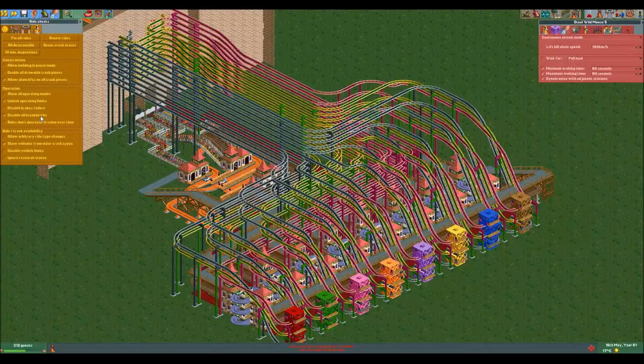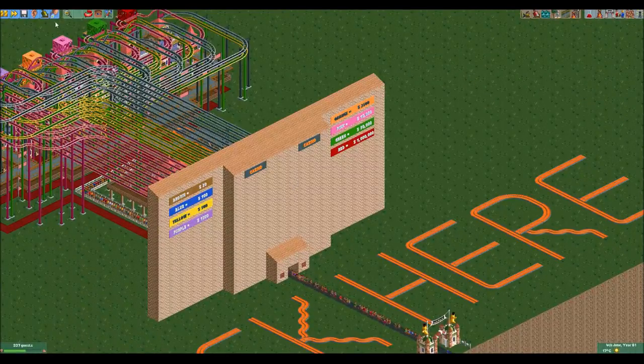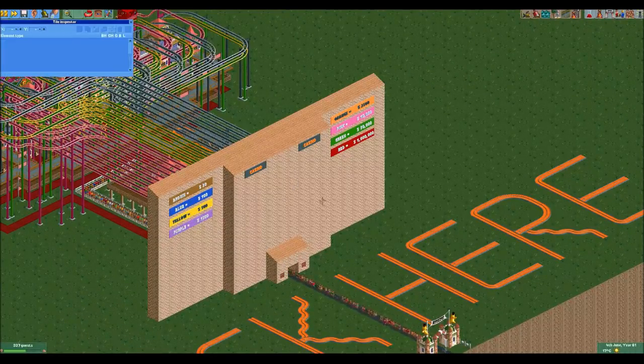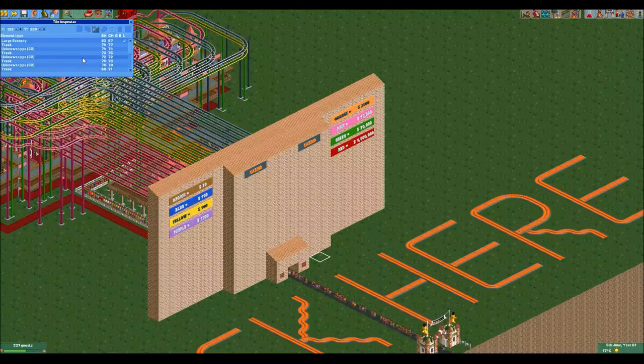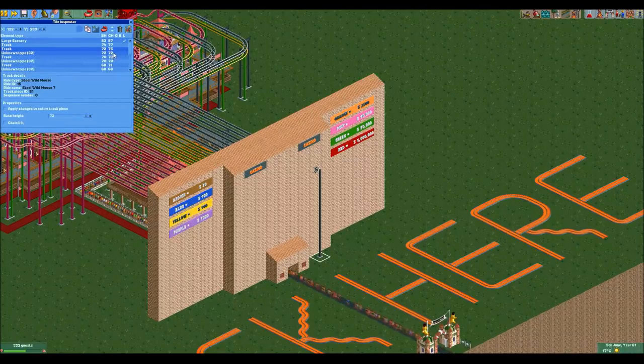After that we have 'disable all breakdowns,' just to make sure the rides don't break down, because that would break the slot machine. The last one is 'show vehicles from other track types,' which allows me to put the lift cabin on the wild mouse ride. I could just use the regular car and color them, but lift cars are nice, big, and square so they're easier to see. The last cheat I've used is a tile inspector, which I used to make all the track pieces and station pieces in front of this wall invisible. As you can see there are a lot of track pieces here and all of them have a corrupt element below them — if I remove those you can see that they become visible again.